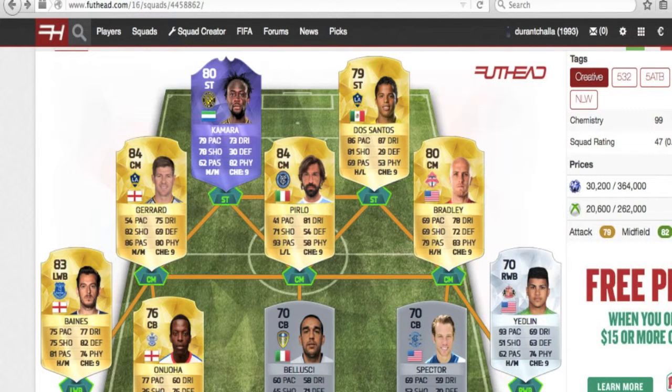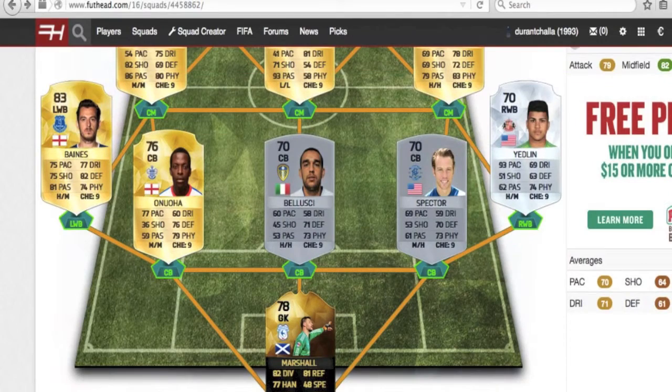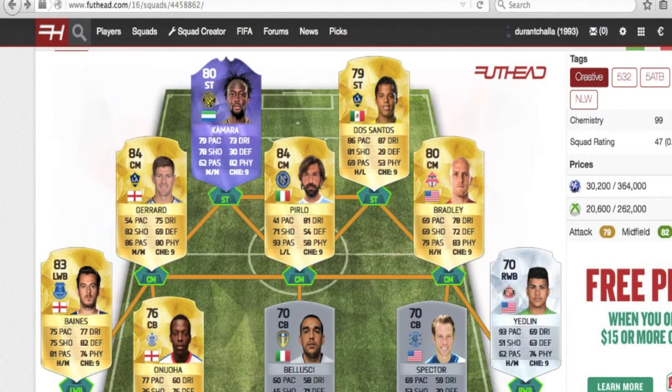The two strikers are where this team really looks solid. It is Camara, the hero card for the Columbus Crew — he scored two goals in their playoff game to send them through in the MLS playoffs. Also Giovanni Dos Santos, the striker from Mexico who transferred from La Liga to the LA Galaxy. He has a really solid card with 86 pace, 87 dribbling, and 81 shooting on a 79-rated card, which is absolutely fantastic. The defense is definitely not the best, but I focused on creativity in the squad instead of playability.